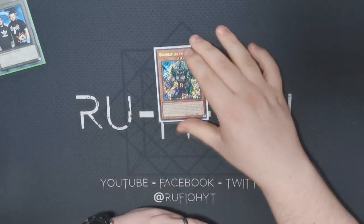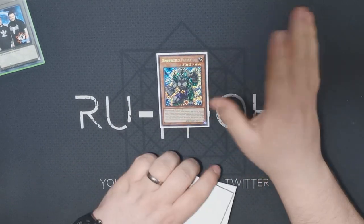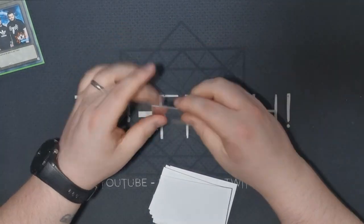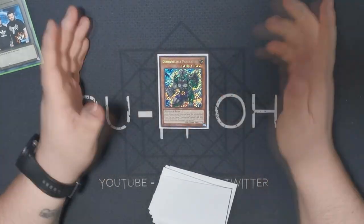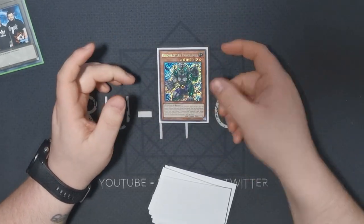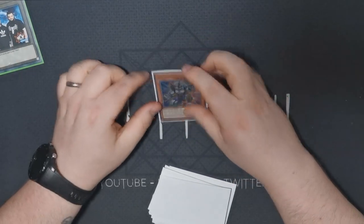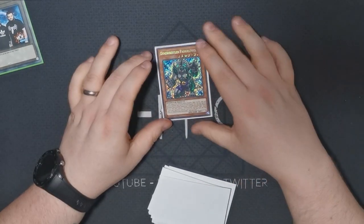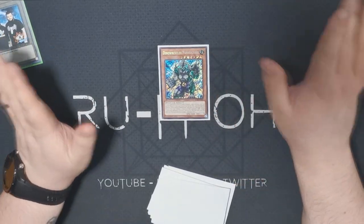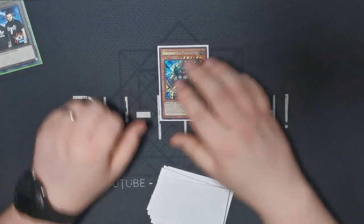We've got a single copy of Pancratops. Even if you go first, you can go into this off Petit Pteranodon. Of course it can be popped off True Kings as well — it's a free body. We already know how strong this card is; the fact that it was played in every deck's side deck at three tells you exactly how strong it is. In Dinos I think it's mandatory to have at least in your sideboard.